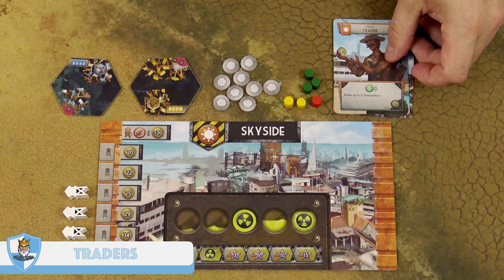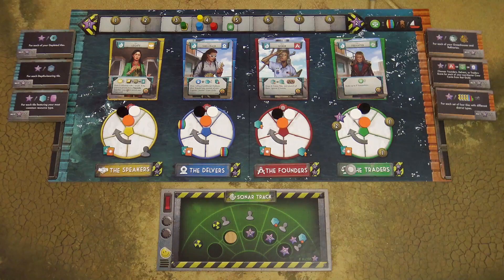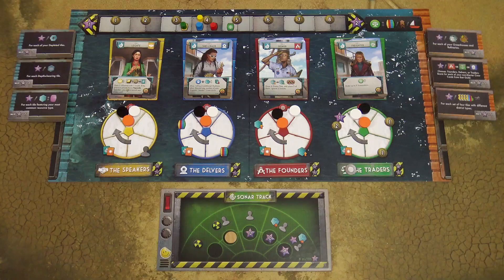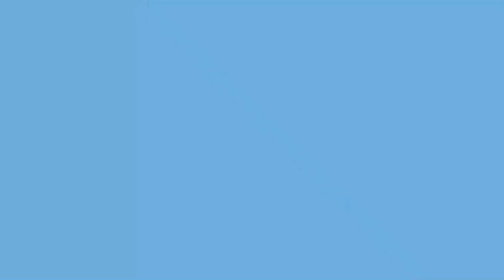Sky side Traders work the same as sink side Traders — you can make a certain number of transactions — however you may not buy skiffs, and when you buy an outpost, you take the objective tile from the right side of the guild board. Sky side Speakers also work the same way as sink side Speakers, with one small difference: when you get the draw-tile reward, you can only draw tiles into your reserve, not build them. When you play the scholar, you copy a sky side opponent's top discard card — it must be a sky side opponent's card. When you play the captain, you rally your crew and get two coins for each card collected, including the captain.